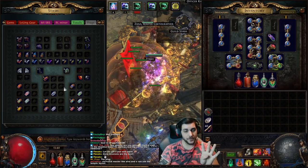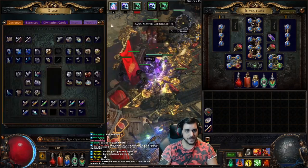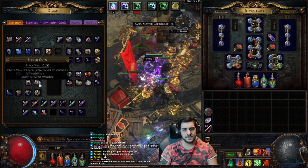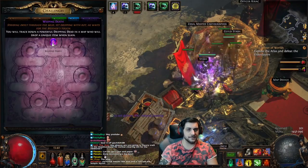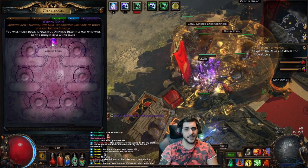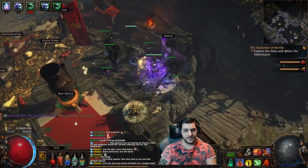Moving on to number four, a bit more advanced: prophecies. First, how to pop them — silver coins are used to get prophecies. You can check your prophecy tab by clicking H and going into prophecies. I only have this one telling me that I will eventually encounter a powerful Dripping Dead in a map and that Dripping Dead will drop a unique item.